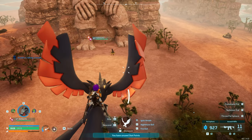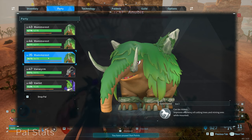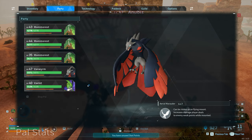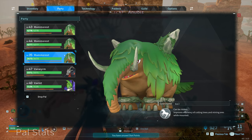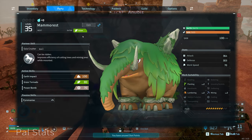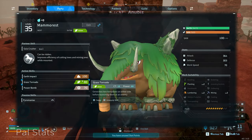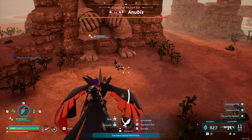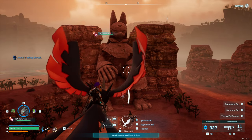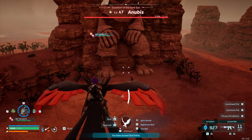You're going to need to bring three tames — three Mammorest, I think that's how you pronounce it. I've flown in on my bird but won't be using it. You want these guys because of their unique talents: they are a grass-type pal, and grass is very strong against ground attacks. Now standing in front of the giant statue — if Anubis doesn't spawn in straight away, just wait a bit. There's also a chest between his legs you can grab.